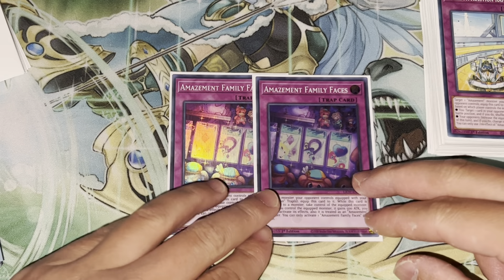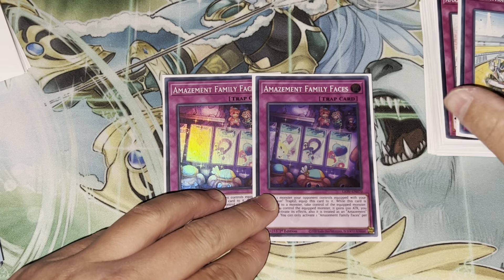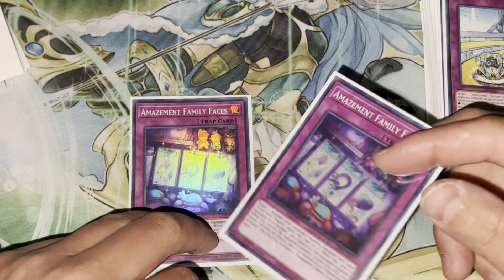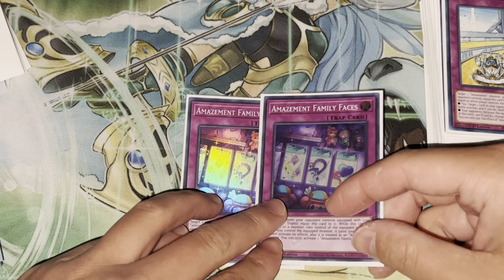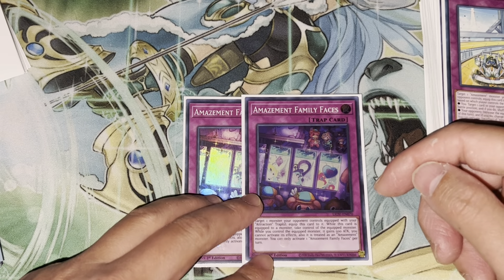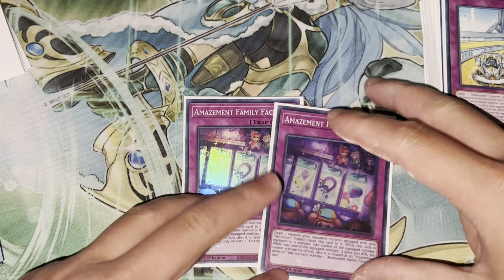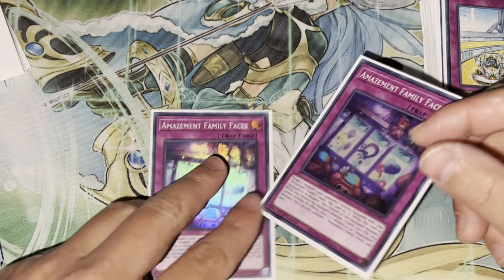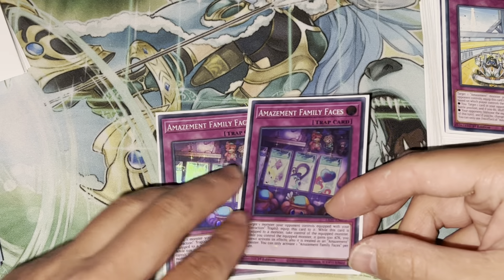There's Horror Ride. If it's equipped to your opponent, it becomes a Book of Moon. If it's equipped to our monster, it's basically a monster effect negate — like an Imperm every turn, because it stays on our monster. If it's equipped to your opponent, it books it and then falls off.